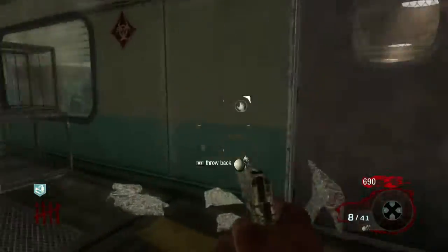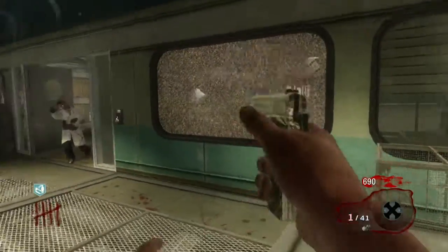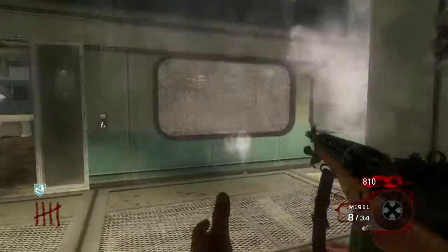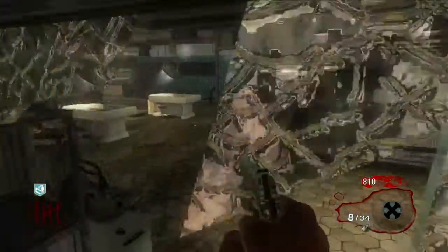Did you know that you can do this on Five on Black Ops 1? Check this out. You run towards these windows in the laboratory, as long as you've shot the glass so it's not there anymore. You jump when you're running, you crouch in midair, and you go through the window.